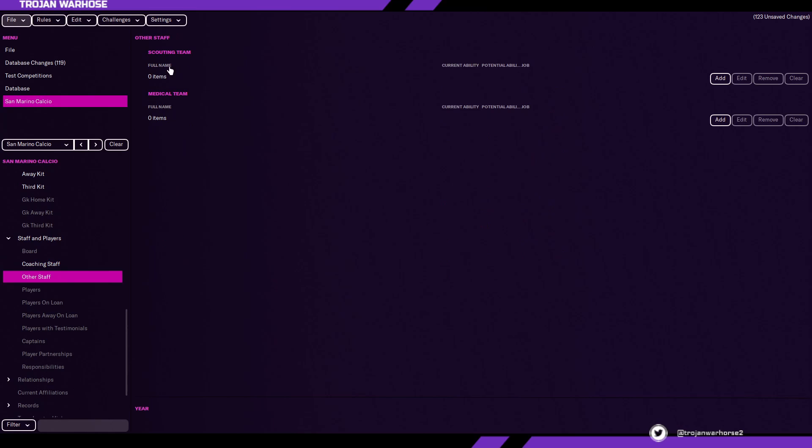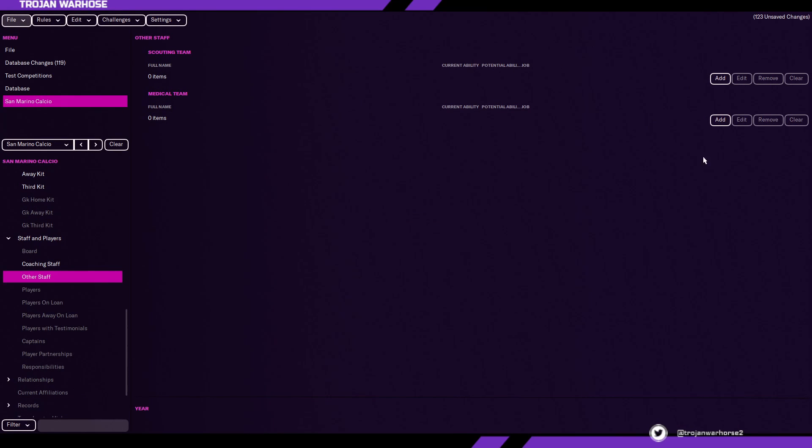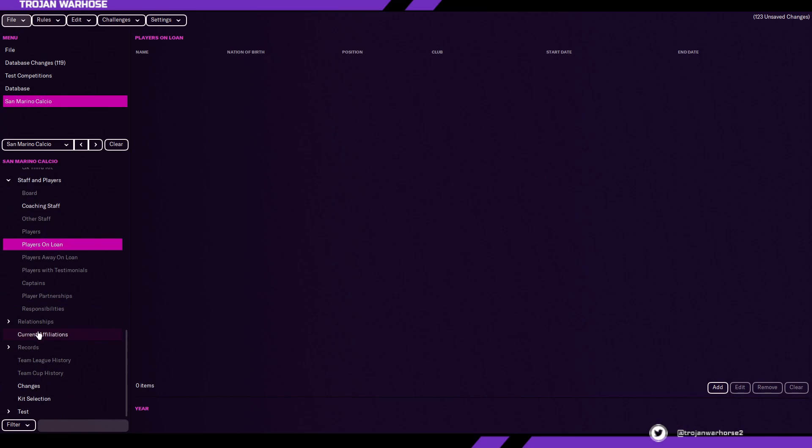Other staff covers your scouting team and medical team. You go to job and person type — person type would be non-player and then job would be head physio, physio, head scout, scout, and so on. For players, if you want to leave it blank and start from scratch, do that. Or you could add Lionel Messi and Cristiano Ronaldo and finally get them in a team together. You could also create a wonderkid for this team, put them in the under-18s, and have them away on loan in a lower division.